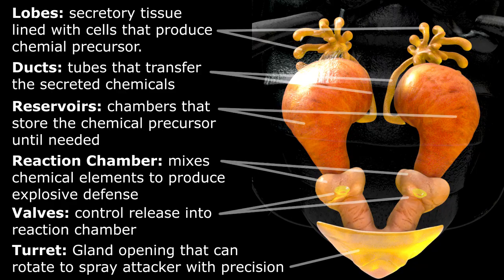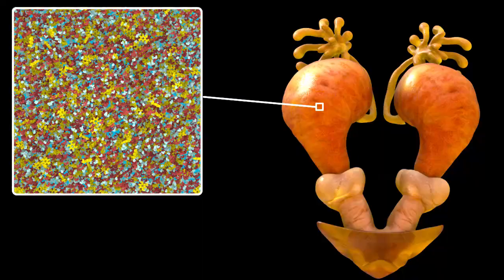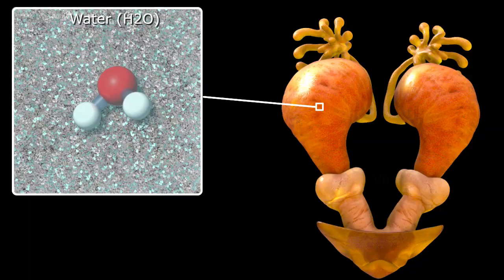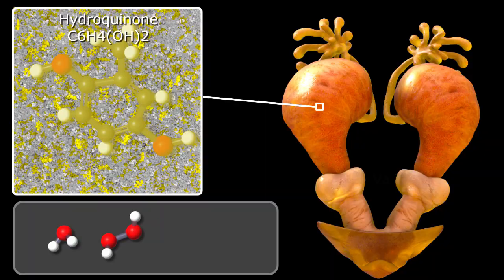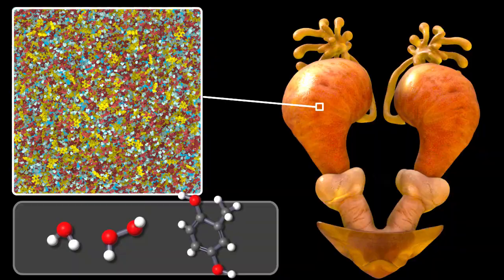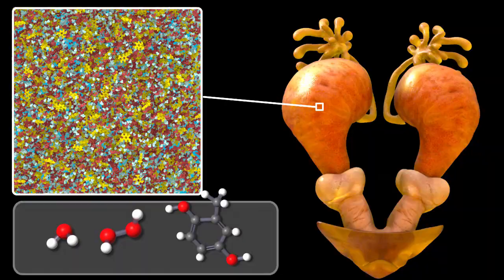If we could take a look at what's going on within the reservoir at the molecular scale, we would find an aqueous solution that contains water — good old H2O, shaded in light blue. We also have hydrogen peroxide, shaded in deep red, and methyl hydroquinone, shaded in yellow. These ingredients are secreted by the finger-like lobes above the reservoir and then transferred to the reservoir via ducts. In the reservoir these molecules bounce around against each other, but they're not really reacting — they're just kept in storage until the beetle needs them to fend off an attack.